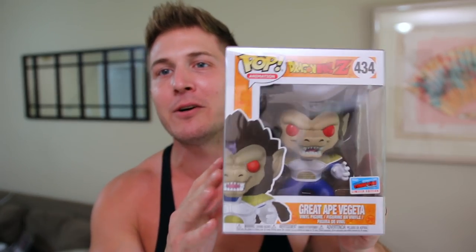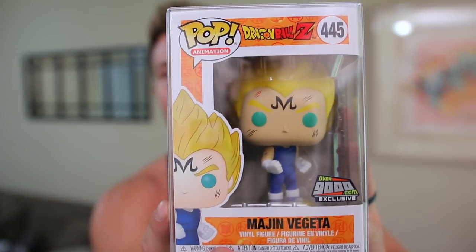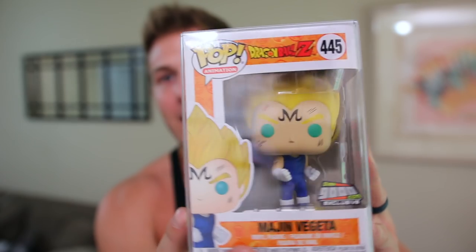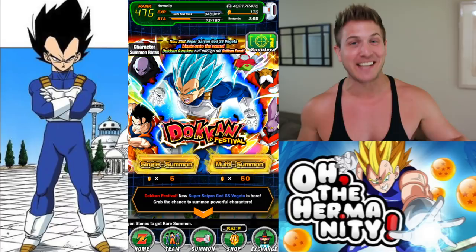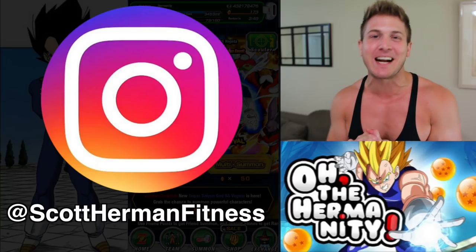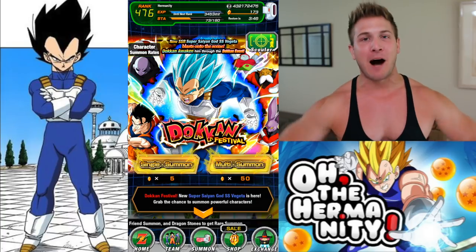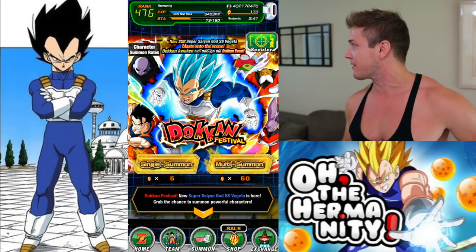We got the new giant ape Vegeta pop — look at this thing, it's friggin sick, looks so cool. We also got the Toy Tokyo exclusive blue chrome Vegeta, and then my new favorite pop, the Majin Vegeta over 9000 pop. I wish I could take them out of the box, but as a collector we got to keep them pristine. We got that Super Saiyan energy flowing, spirit bomb luck is with us today. My wife said good luck to me, so whatever that's worth.